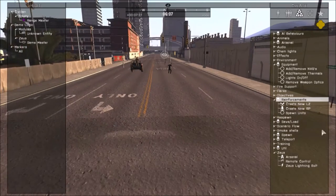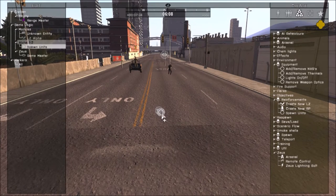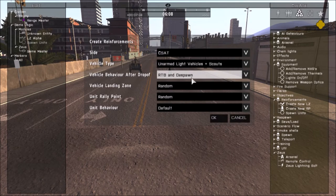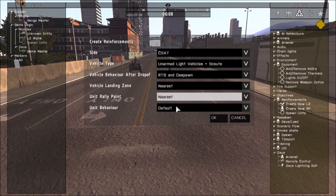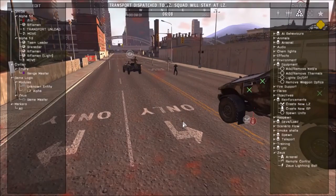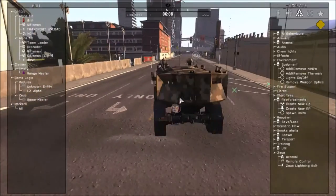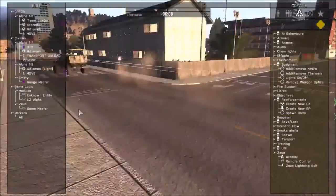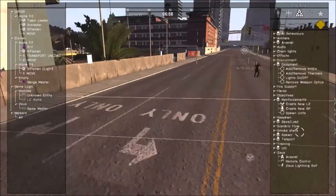Now here also — I'm not too sure how to use this feature, reinforcement. You can create a new landing zone, spawn a unit on top of it, then choose whatever you want — a normalized vehicle with scout, vehicle behavior, RTB and despawn. Not sure what that is exactly. Unit rally point: nearest. Vehicle landing note: nearest. Vehicle behavior: cautious. And he might kill me actually — yep, there you go. So that will spawn it, and I don't know what else it does beyond that.